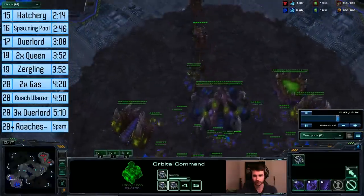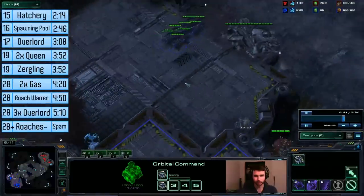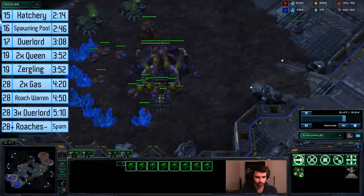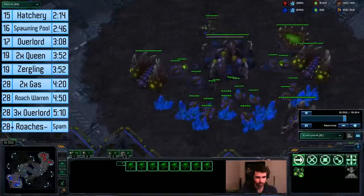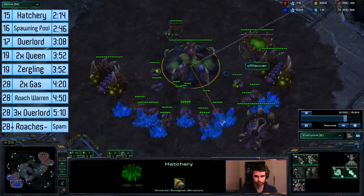What you're going to do is save up gas and build mass roach up until 52 supply. Just build roaches up to 52 supply — nothing exciting really happens. As soon as you hit 52 supply, wait for about 8 roaches before you move out, because they won't all pop at the same time, they'll kind of string in. You need all of them at the same time, otherwise it's easier to defend for him. So as soon as you've got 8 roaches, move out. Then get double overlord.